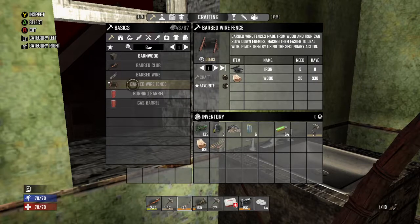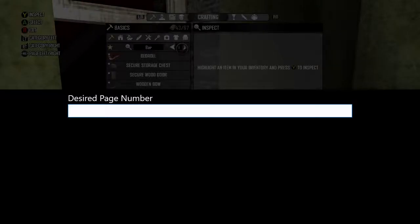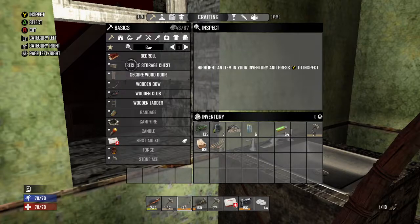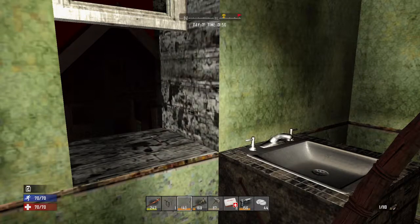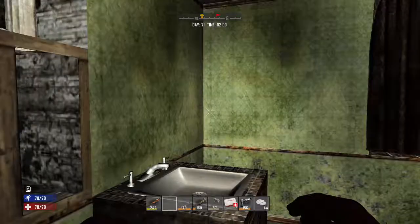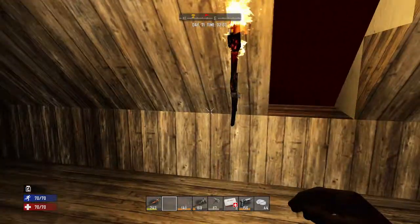All right - wood frame, let's craft one, equip it. We gotta drag it down. We'll take it instead of the hatchet, then select it and put it in the hole. We don't need to upgrade it - we can leave it just like that. Heading back up to the attic. Let's close the hatch and go back out on the roof.